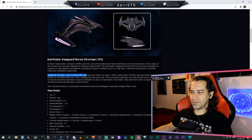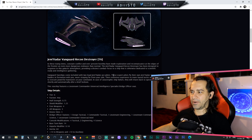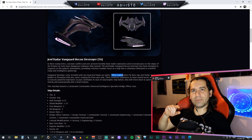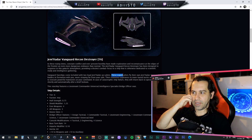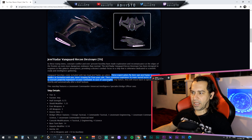Vanguard ships come with two loyal Jem'Hadar Ace pilots — these are basically the two Jem'Hadar that are always in formation with you if you're flying the Jem'Hadar version of any ship. These expert pilots fly in Jem'Hadar Vanguard formation with you, never straying far from your sight. Their extensive expertise in team-based tactics allows them to execute powerful maneuvers at your command. In case of catastrophic ship failure, they will return to operation shortly and automatically after a brief lockout.